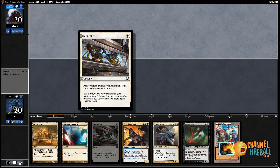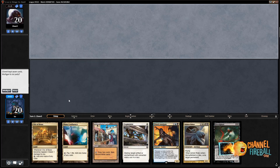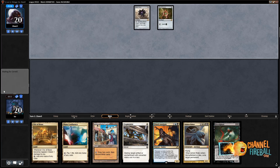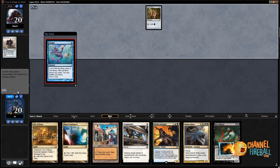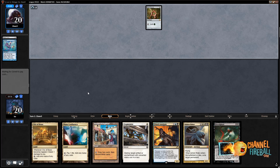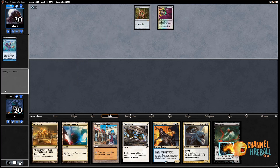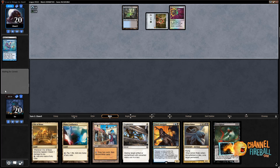Bazaar of Baghdad, Fragmentize, Mana Confluence — this is a great hand. It's lacking Dredgers, but even without a Dredger I still get to play a turn two Bloodghast by discarding to Bazaar and then playing a land, getting back Bloodghast — sorry, getting back Amalgam as well. Lotus could lead to some fast starts on my opponent's side, but the fact that they have Wasteland in their deck limits how much they're trying to combo. The really fast combo decks just don't play Wasteland. Unfortunately I have no Mental Misstep to snap off that Ponder.